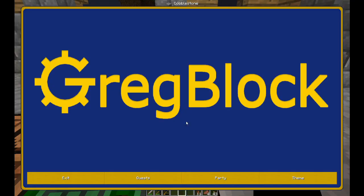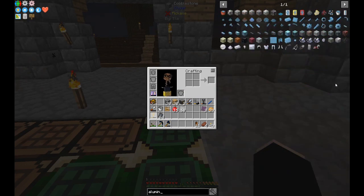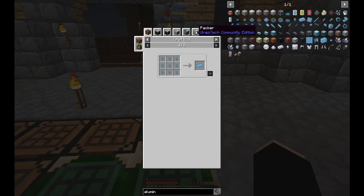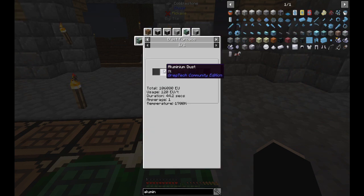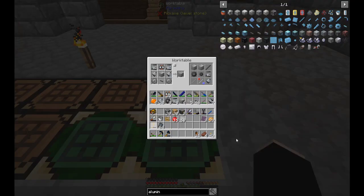Aluminium requires aluminium dust in the blast furnace and it requires 120 EU per tick. Our basic diesel generators each do 32 EU per tick, so we're gonna need four of those.